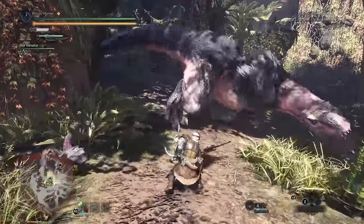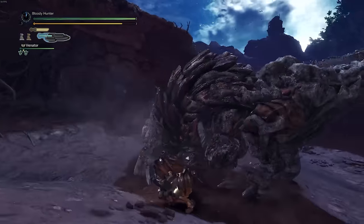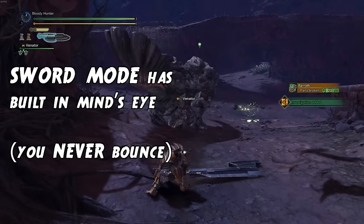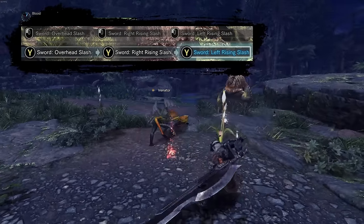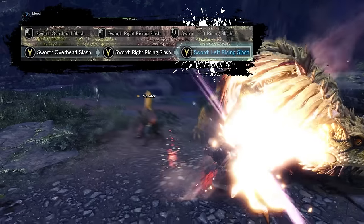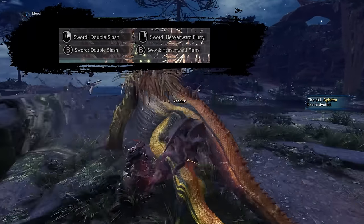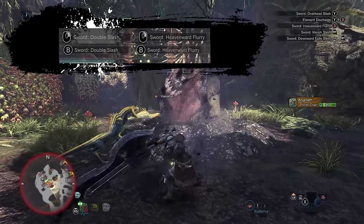Sword mode is the main source of all your DPS, and this is where the fun begins. A special property of sword mode is that you cannot bounce off the monster no matter how tough its skin is or how low your sharpness is, so you can always keep your chain going. You have a standard looping triple Y or left mouse button chain resulting in an overhead slash and a left and right rising slash. Your B or right mouse button chain is a double sideways slash leading into heavenward flurry — a pretty long and dedicated attack, so watch out when to use it, but you will use it a lot.